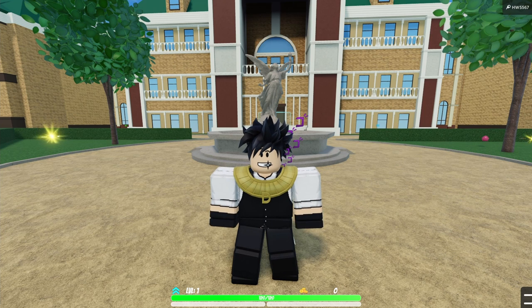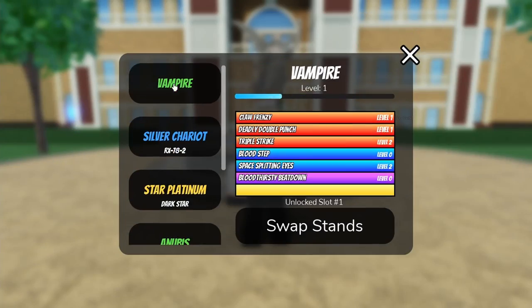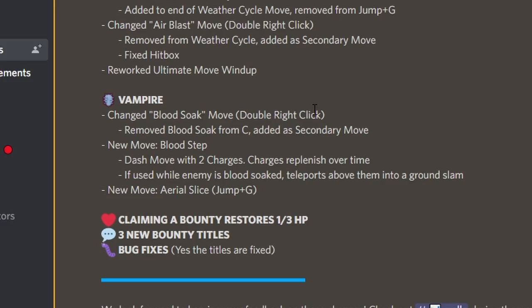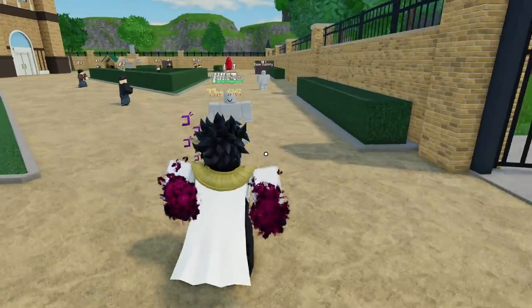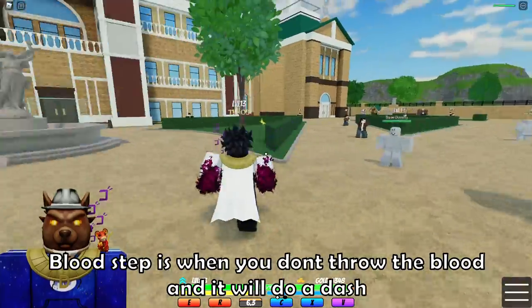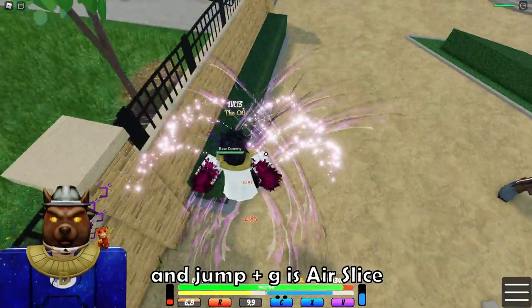Vampire swap — there we go. We have Vampire now. So they've added Blood Soak for the right-click skill. Press C — look at that. Blood Step is when you don't throw the blood and it will do a dash, kind of like a flash step. And jump plus G is a slice.